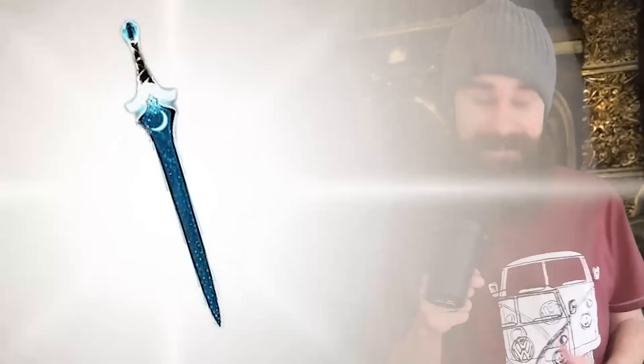Number three: Moon-Touched Sword. The Moon-Touched Sword is an awesome magic item that sheds bright light in a 15-foot radius and dim light for 15 feet more while unsheathed. First of all, that's cool — it's basically a lightsaber and it works with any sword. Secondly, it opens up some really powerful strategic options when fighting in the dark.